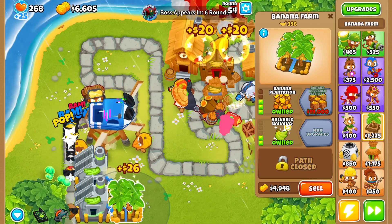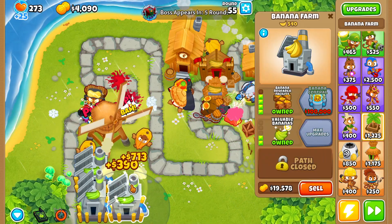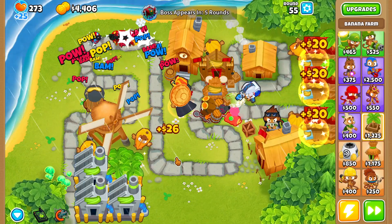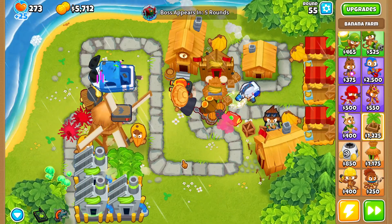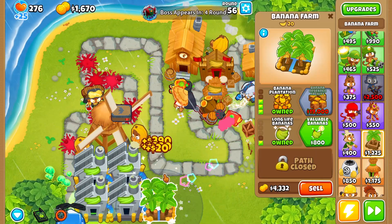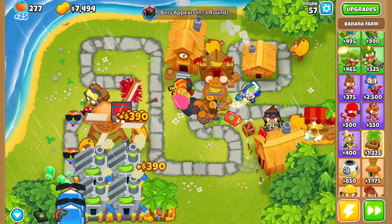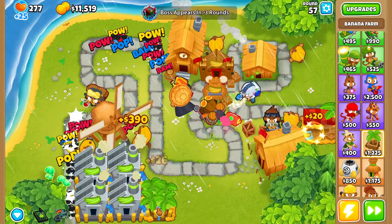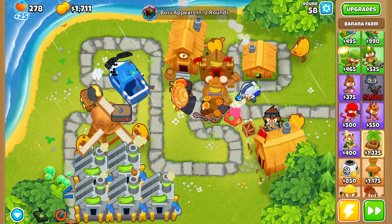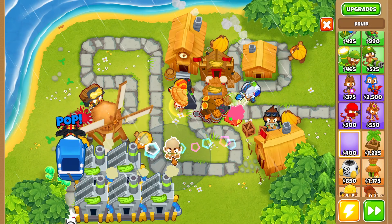I play so many boss events and I still make stupid mistakes. We need to save up ten thousand dollars and then sell our marketplaces so we can buy banana research facilities that are going to make us more money. I had a little brain fart there — I forgot to sell my marketplaces. Let's sell two more marketplaces, grab another banana research facility. Unfortunately we were only able to afford five banana research facilities because I didn't sell my marketplaces soon enough.